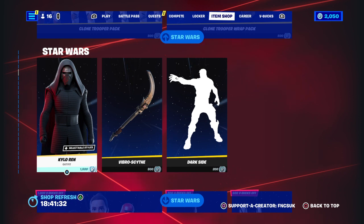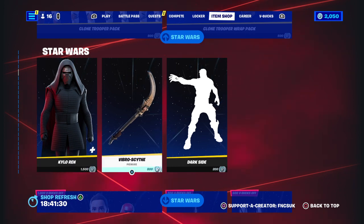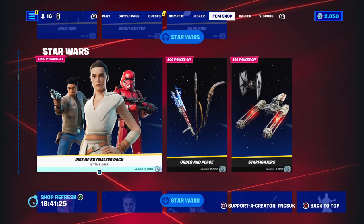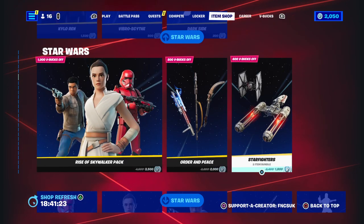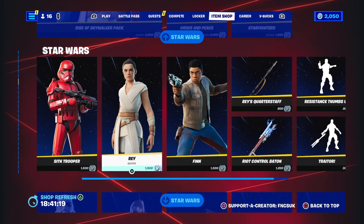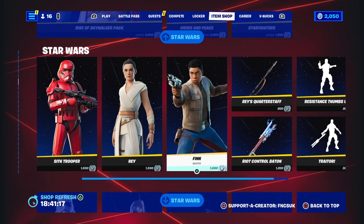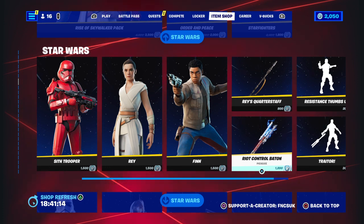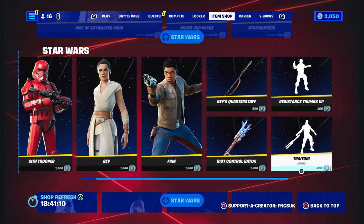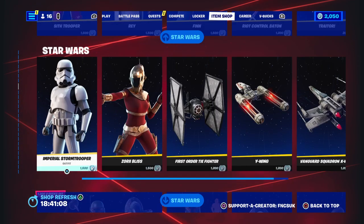Kylo Ren is 1500. You got vibe style for 800 and the dark side email for 200. Rise of Skywalker is back, so all the Star Wars stuff is back — I knew it would be. You got Sith Trooper, Rey, riot control baton, Rey's quarter staff, thumbs up resistance, and the traitor emote.